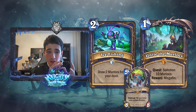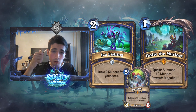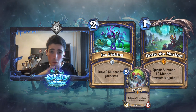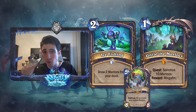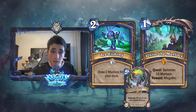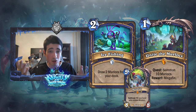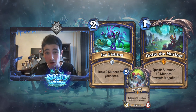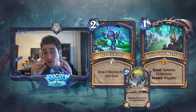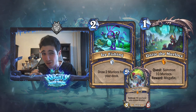I don't think Quest Shaman is going to be good because, for the same reason as the Hunter Quest, you need to play the quest on turn one in a deck that wants to control the board. It's very hard to control the board if you use your first turn to play a quest and they play a minion. In a more controlled meta where people don't have one-drops, maybe Quest Shaman works, but I doubt it.